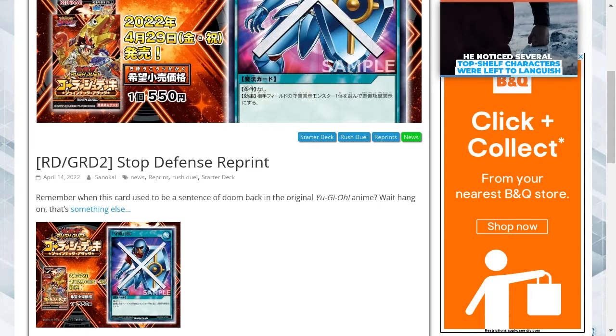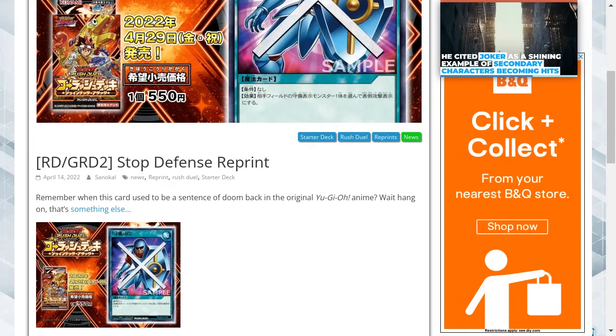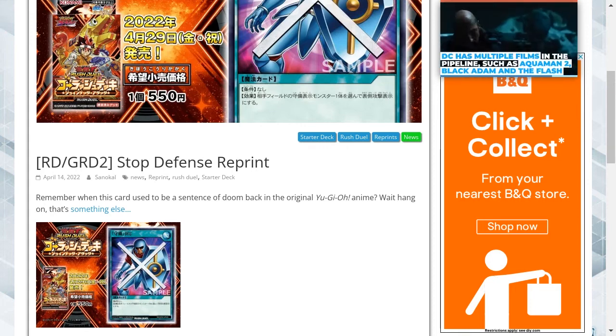Stop Defense is going to be receiving a reprint. It's a card which prevents your opponent's monsters from being in defense mode, switching them from defense to attack mode, and it affects one of their cards.